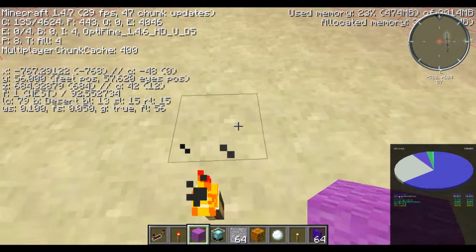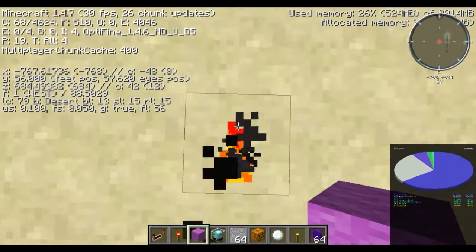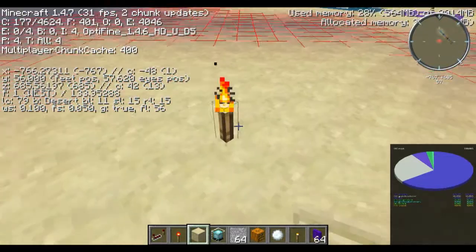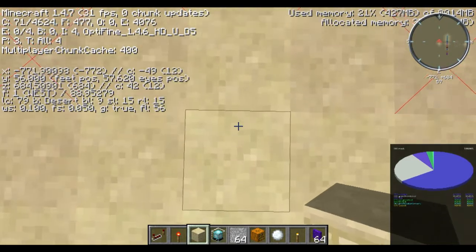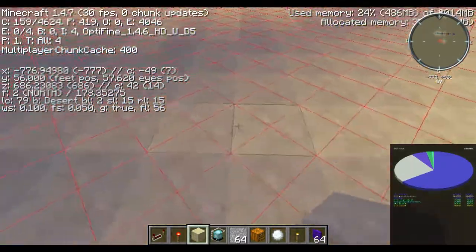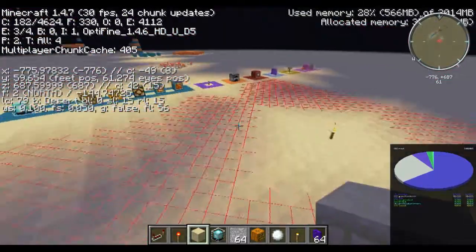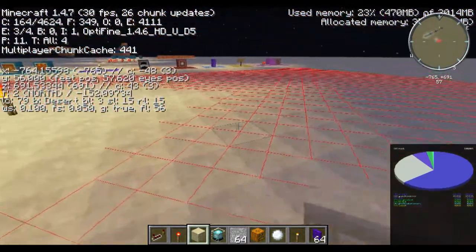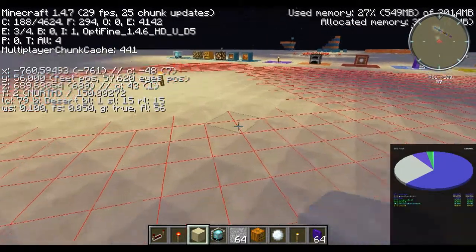So 13 is actually the light level of where my head is, because I said the torch gives off light level 14, but it reads it at my head and the torch is at my feet. Light levels will go down by 1 for every block that you go away from the source. As you can see, it's going down by 1 there, and you can actually see it start to get gradually lighter each time until you get to light level 0. Mobs will be able to spawn at any light level below 8 — so any light level 7 and below, they'll be able to spawn.